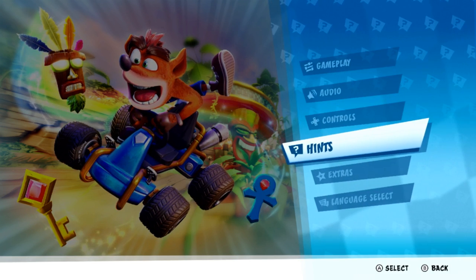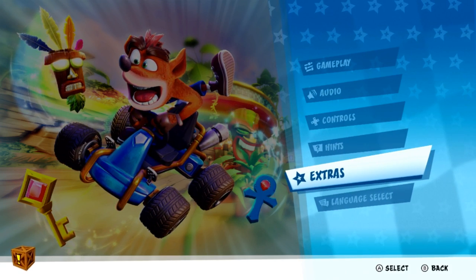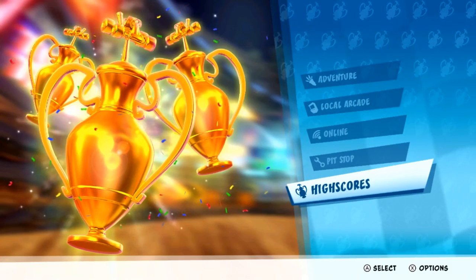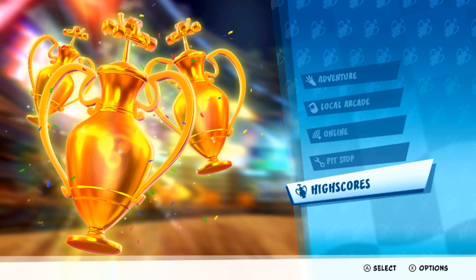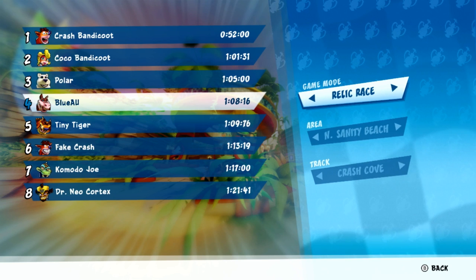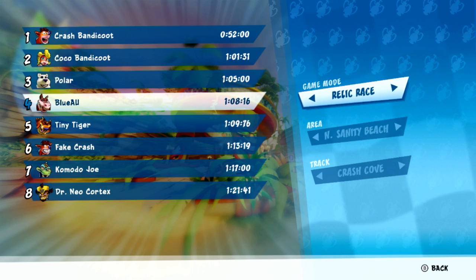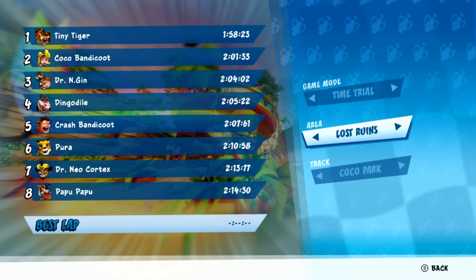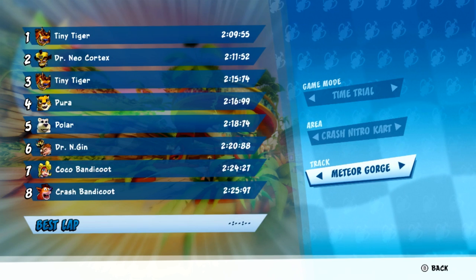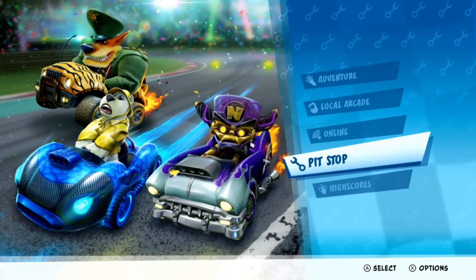Your hints are just little gameplay tips. Your extras are your credits and your scrapbook — you need to beat the entire game to get the scrapbook. You've also got high scores, which lets you see the best times. My Relic Race time on Insanity Beach is not great, in all honesty; it's been a long time since I've played this game. You can choose your area, which has individual tracks, and the Crash Nitro Kart tracks are locked away in their own little area.